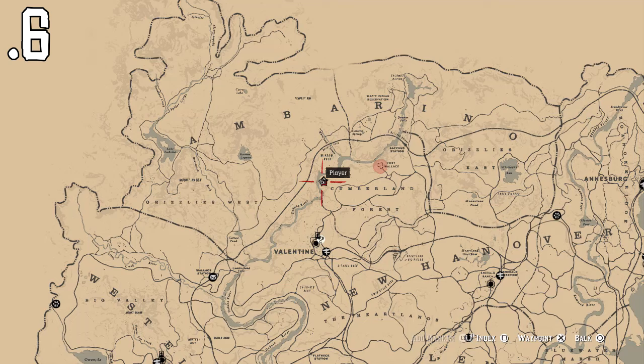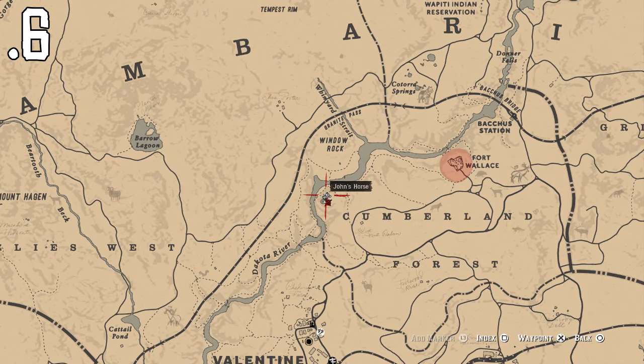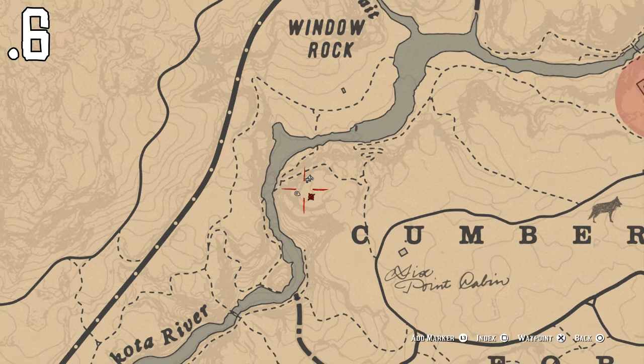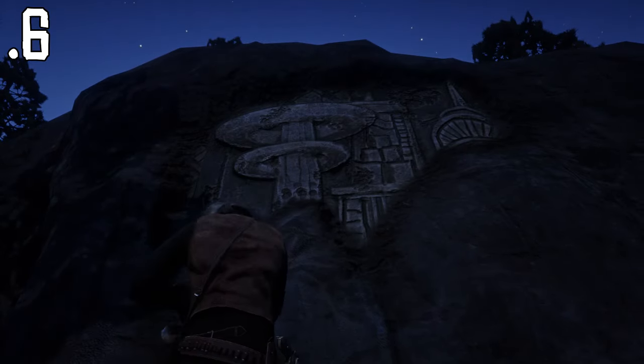Number six is just below number five, so it's very close. Follow the river down — if you can get across, you'll be able to get to this one quite easily, and it's by the sea here. Follow the path around and then come off and up the hill. Let me show you where it is in-game — this is what it looks like, so let's inspect it and move on to number seven.